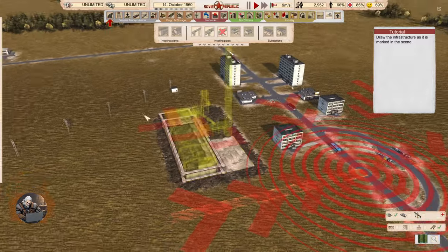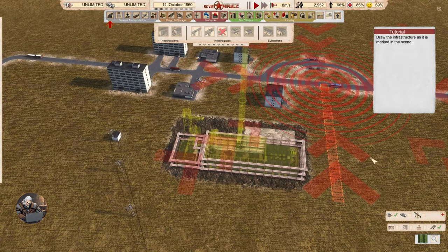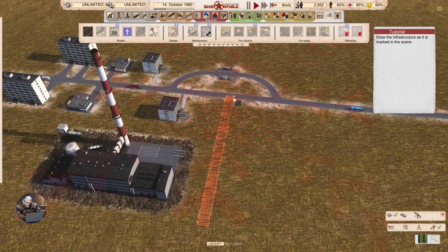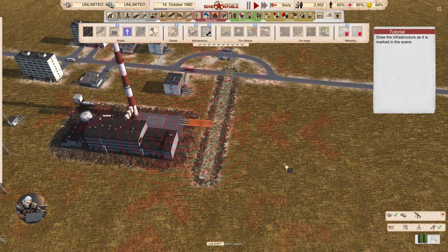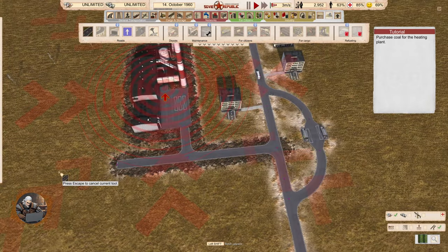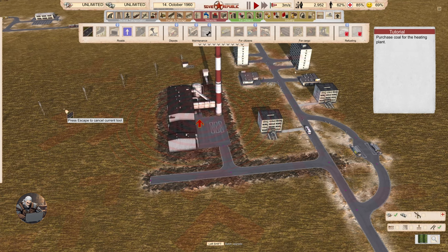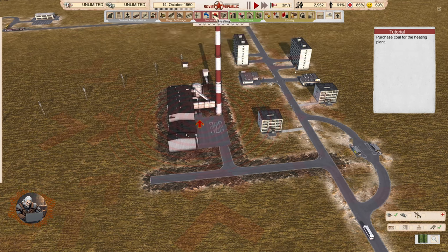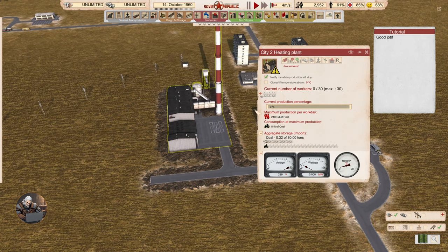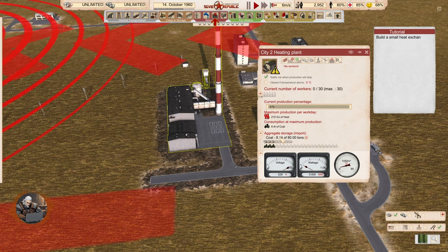That's probably going to cause some pollution since it's going to burn coal. We need to connect our plant and deliver the coal — that's one thing for sure. We can also purchase coal for the heating plant. Now that the coal is coming, it's probably going to start working.